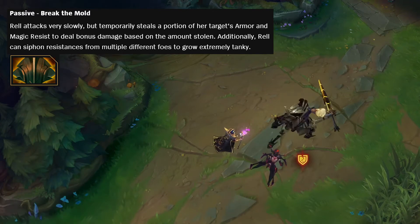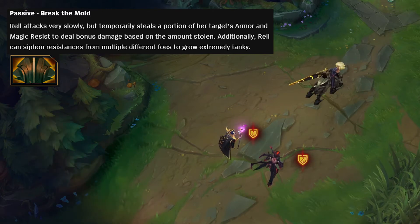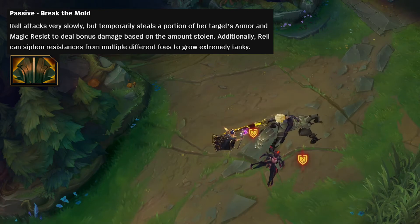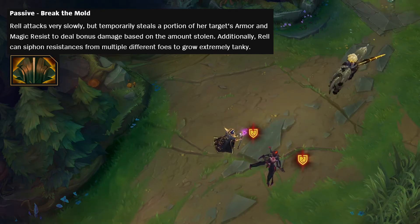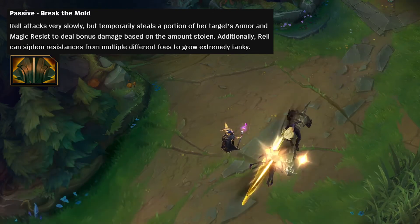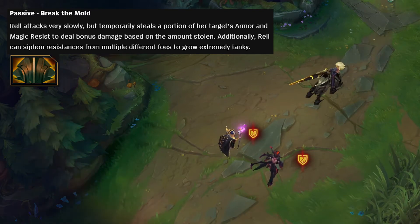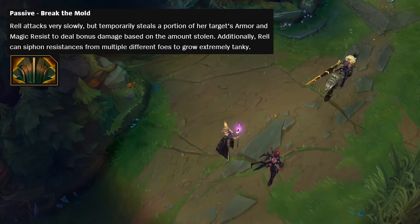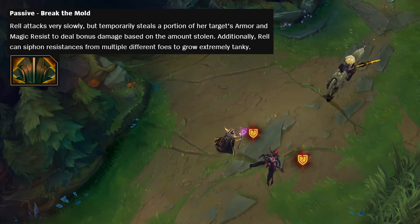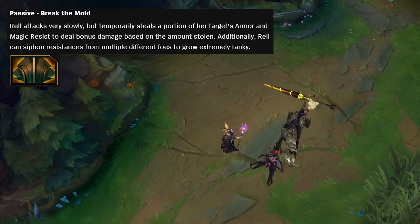Breaking that down: if you're going to attack someone, you should attack the tank who has loads of armor and magic resist, because you're stealing a portion of it. So you yourself will get more armor and magic resist, and you also deal greater damage because your bonus damage scales with however much you've stolen. Additionally, Rel can siphon resistances from multiple different foes to grow extremely tanky. One thing to note — it is a temporary stealing of their armor and magic resist, so it's not something that will stack throughout the game.